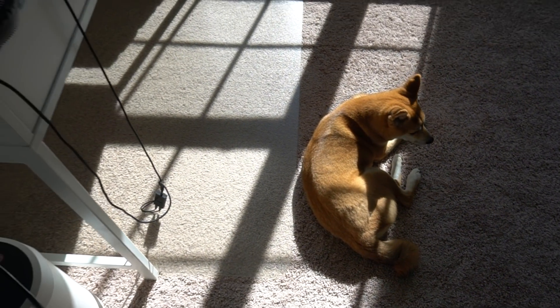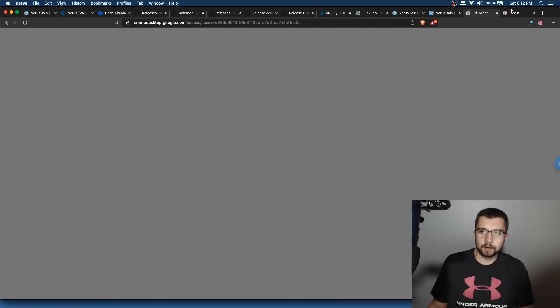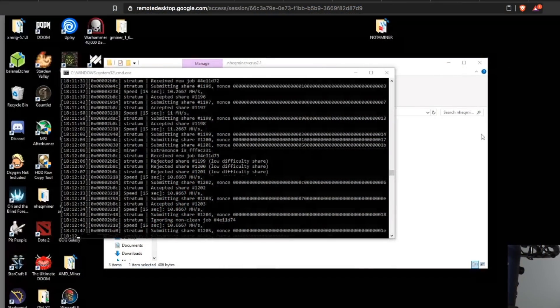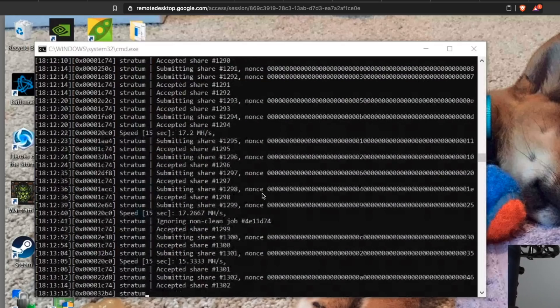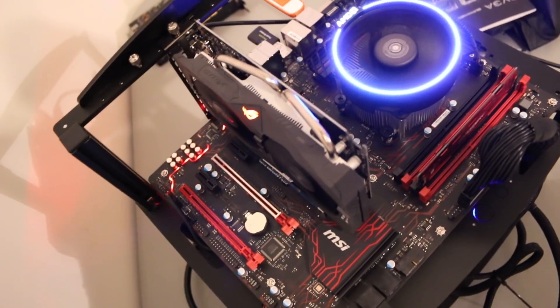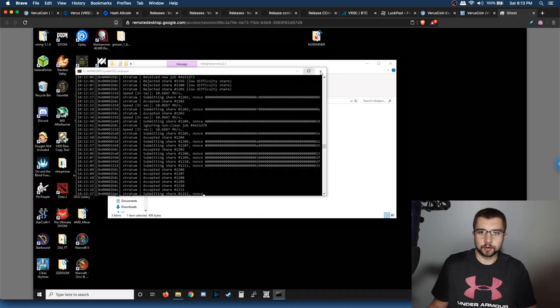Right now I'm going to remote into my Intel CPU mining rig and my Ryzen CPU mining rig. My TriMiner has a Ryzen 1700 and my Ghost PC has an Intel i7-6700K. Looking at the hash rates — Ryzen's are always freaking awesome. I'm getting almost 11 megahash per second on the Intel. On the Ryzen, using all 16 threads, I'm getting about 17 megahash per second. Some people report getting up to 25 megahash per second on VerusHash 2.0.